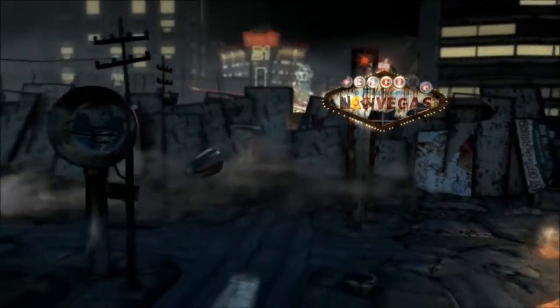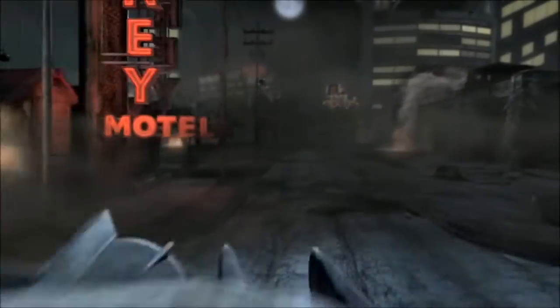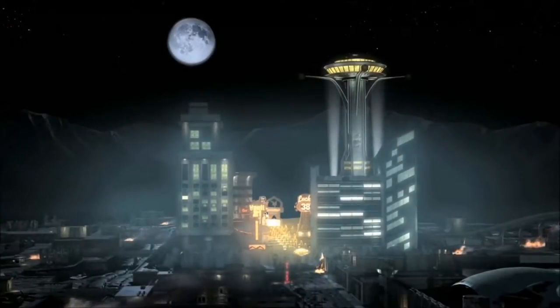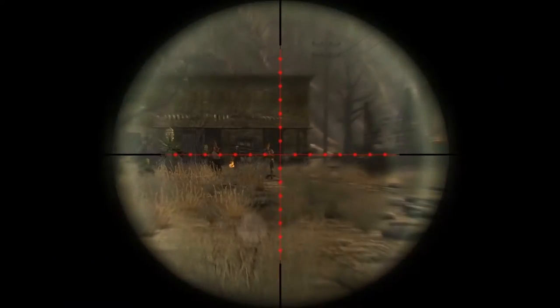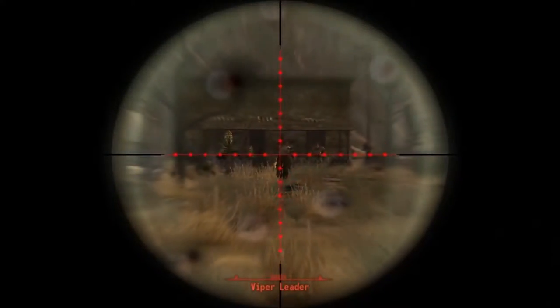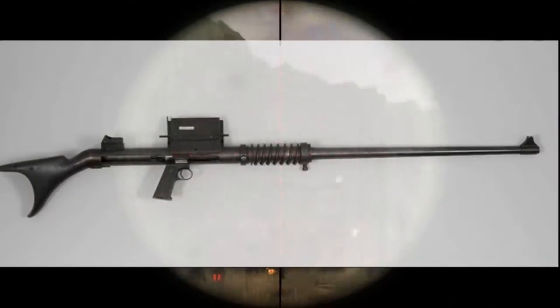The AMR is a long-range, large-caliber rifle meant to be used against armored or entrenched enemies. The rifle is chambered in the .50 BMG round, first designed during World War I for anti-aircraft use. Even though it was meant to be used in a heavy machine gun, Winchester experimented with chambering a rifle in the round as early as 1918.